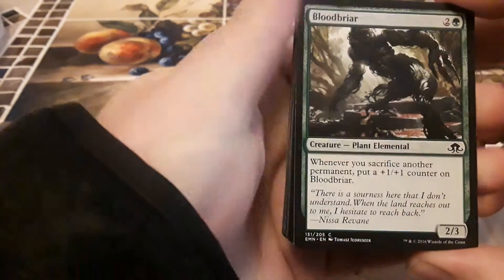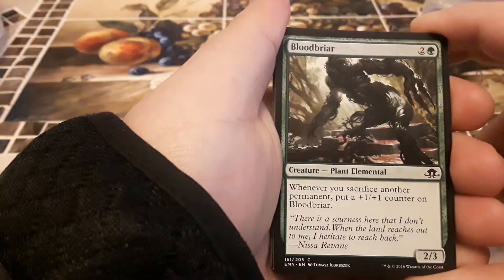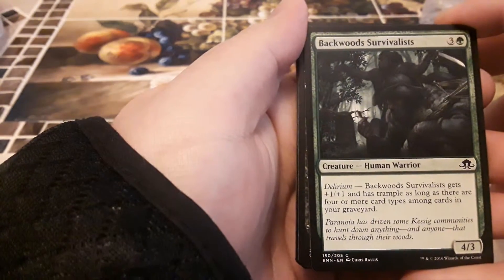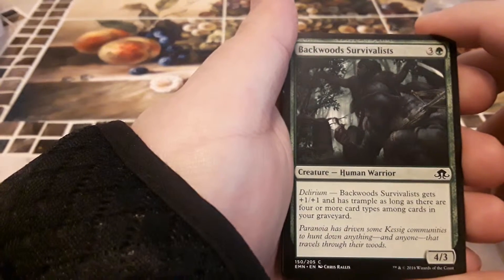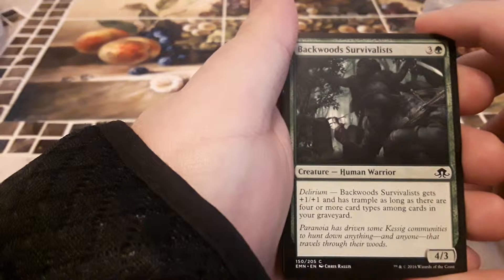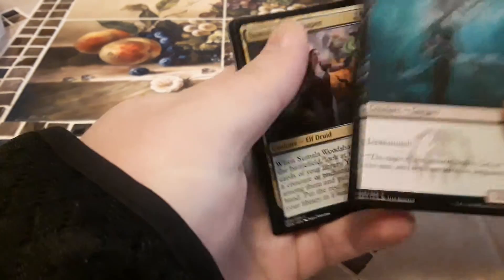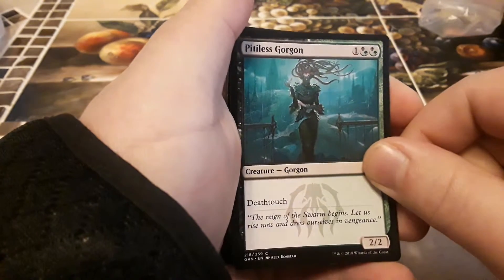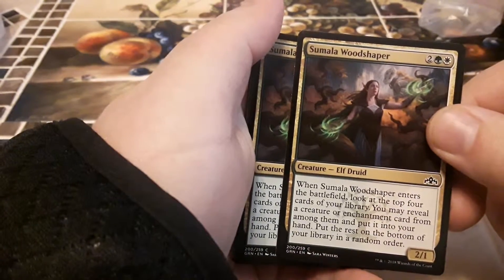We got a plant elemental called Bloodbriar — one green, two other, for two three. Whenever you sacrifice another permanent, put a plus one plus one counter on this card — that's awesome. We got Backwoods Survivalists — one green, three other, for four three, human wizard. As delirium: this card gets plus one plus one and has trample as long as there are four or more card types among cards in your graveyard. Pitiless Gorgon — this makes four I now have thanks to yesterday. It has deathtouch and I can pay either two black, two green, or black, green, and one other, for two two.